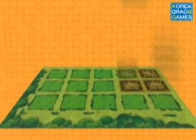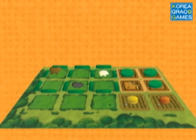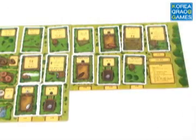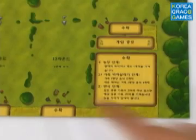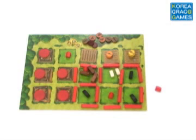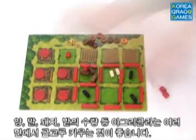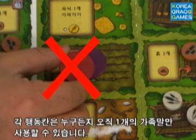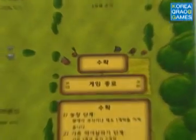이런 행동들을 통해 가족말도 늘리고 가축도 키우고 밭도 늘려가면서 자신의 가족을 행복한 가족으로 만들어가는 것, 바로 이것이 아그리콜라 게임의 목적입니다. 총 14장의 행동 카드가 펼쳐지고 수확까지 끝나면 게임이 끝납니다. 게임이 끝나면 양, 말, 돼지, 그리고 집의 크기, 밭의 수 등으로 점수를 계산한 후 가장 높은 점수로 자신의 농장을 발전시킨 플레이어가 승리합니다. 게임 중 되도록이면 여러 면에서 골고루 자신의 농장을 키워나가야 승리할 수 있습니다.